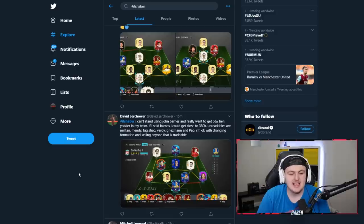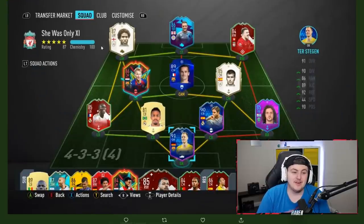Next team from David Jurchauer — he can't stand John Barnes and wants the Ones to Watch Ben Yedda. If he sold Barnes he'd have close to 380k. Untradables are Militao, Mendy, Big Shaq, Vardy, Griezmann, and Pep. A really easy fix is switching to the 4-3-3(3) — that makes De Jong and Guardiola two CDMs, which resolves the chemistry issue with Shaqiri and gets Griezmann on full chemistry.